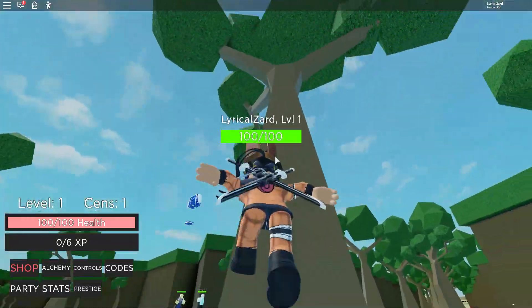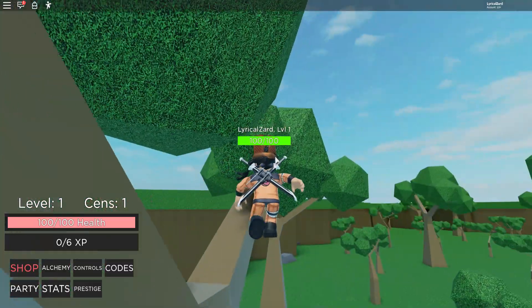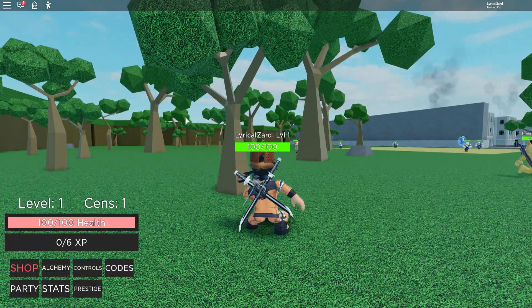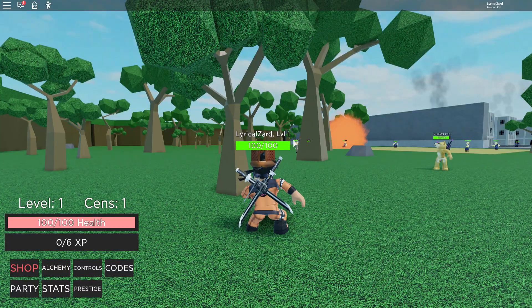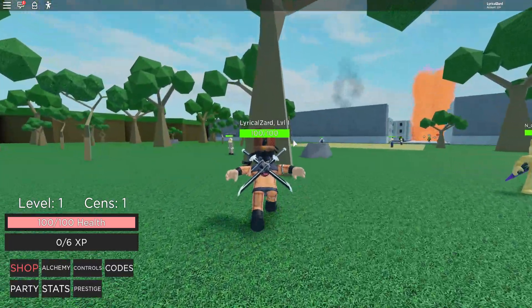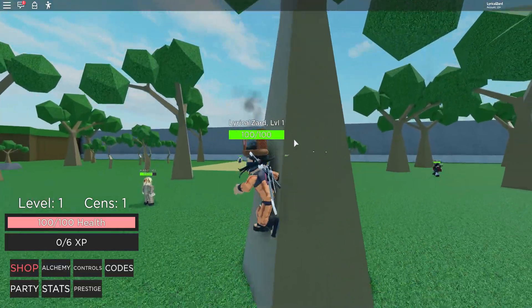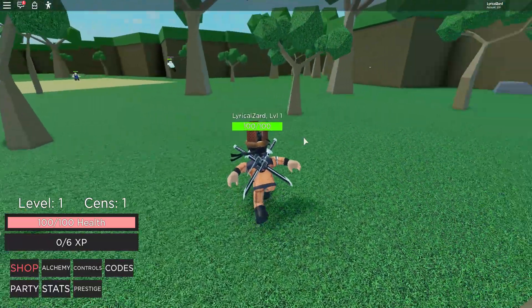You don't have to worry about having too many groups because now you can join 100. If you don't know how to join a group, all you have to do is go to the game's homepage, click on Death Games, and then click join group. It should have you do a captcha, and after you complete it, you'll be in the group and can use the codes.